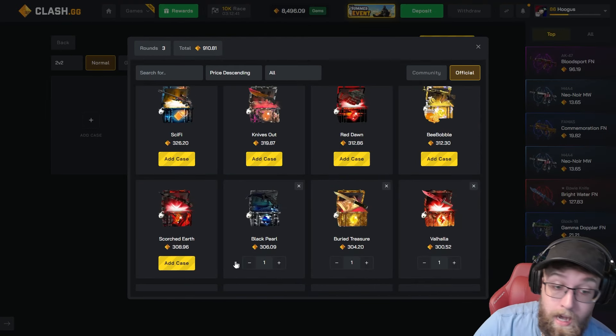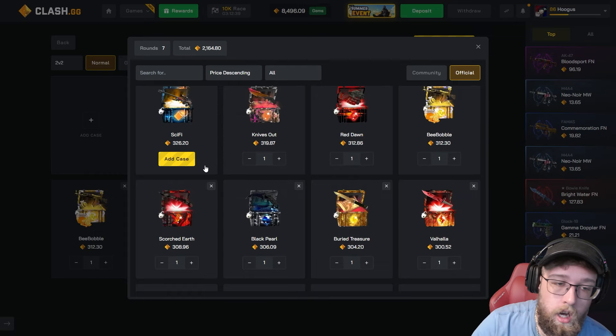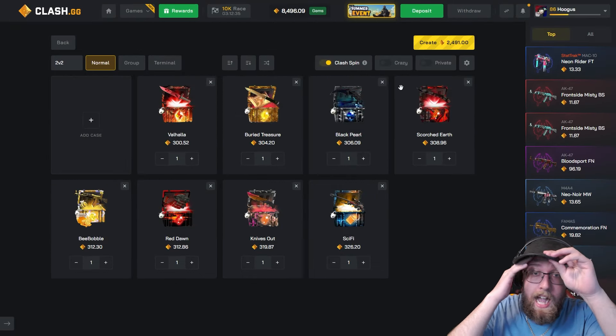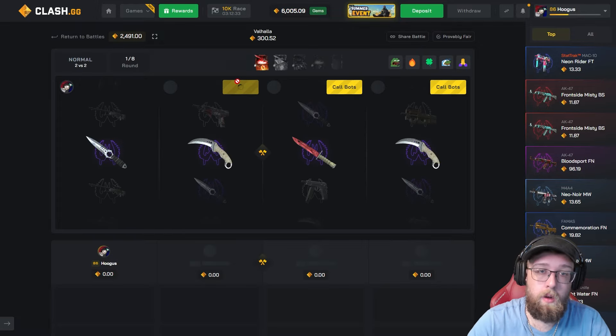2000 gem battle, we won 4000 — we're back up! My strategy might be working now. We're up to the 300 cases, I got a max pull, I had two gold pulls in that battle. I need my teammates to start doing something though. Here we go.